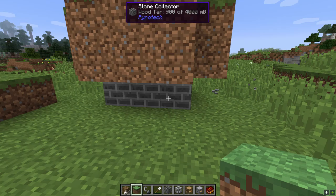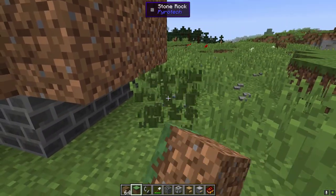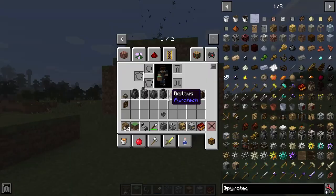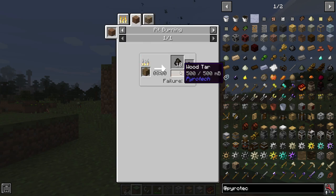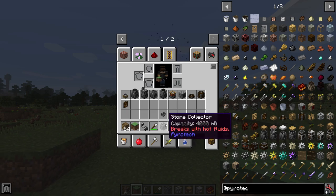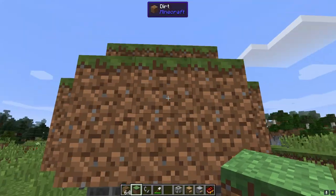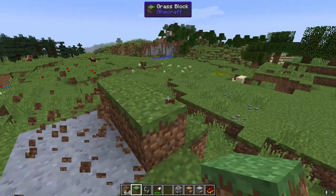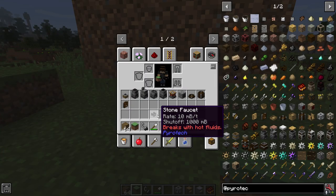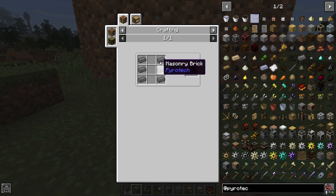You can see these stone collectors are starting to fill up progressively. We have 900 millibuckets in each of these stone collectors. At 1,000 it should be just about done — it's 500 millibuckets of wood tar per log pile. At this point we can either bucket fluid out, or we can use a stone faucet. I do suggest making a stone drain — these are very cheap, requiring just masonry bricks.